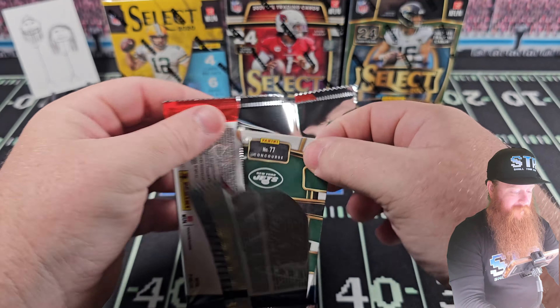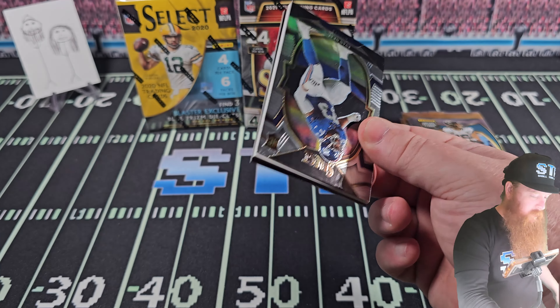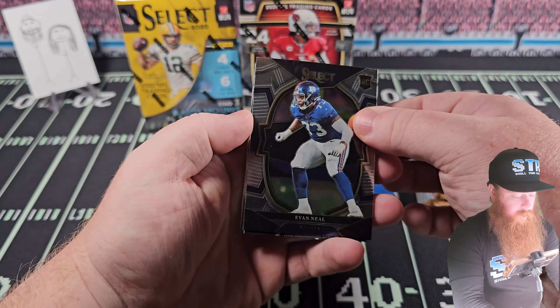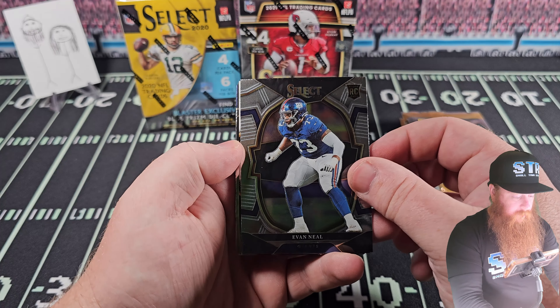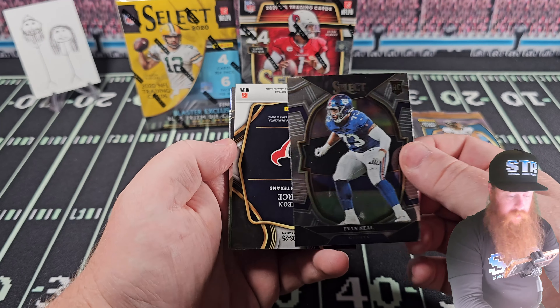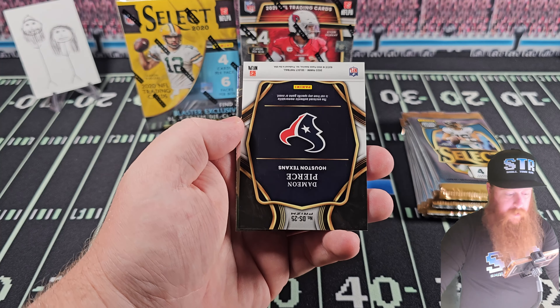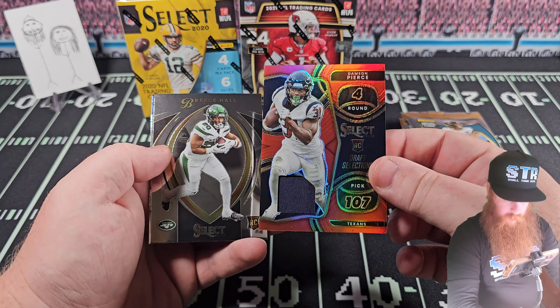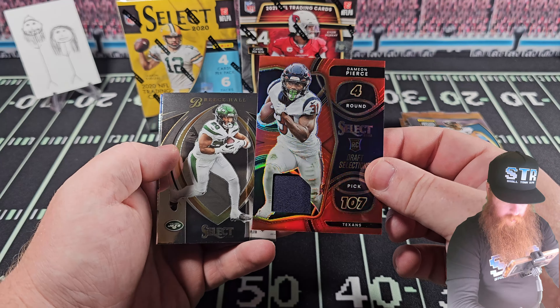Joe Flacco, Xavier Hutchinson on the die cut. Sam LaPorta on the orange - let's go! That's the second Sam LaPorta numbered card we pulled out of here, out of this box. That's a six out of $3.99 - good start. And Kayshawn Boote. Always with the Boote, you gotta make it sound fancy.